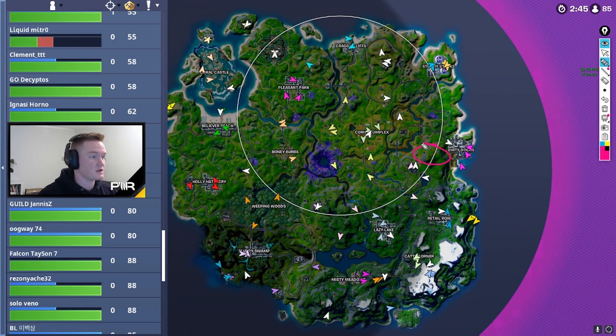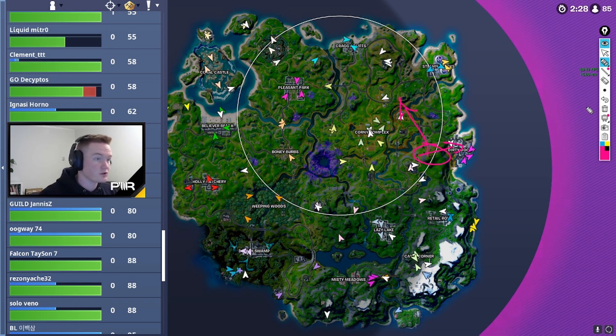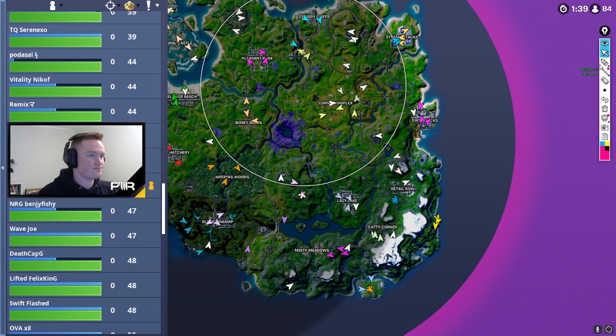For a zone like this, you can probably sit up here and look to hold dirty a little bit, or you can look to make an early rotation and also look to control that sort of spire issue. Despite the fact that they're relatively split — one landing here, one here, and one here — you can rotate to each other really quickly. You've got the launch pad here and you've got the spire here.